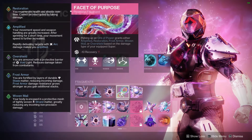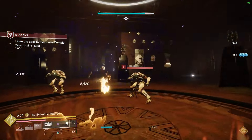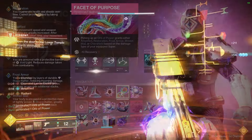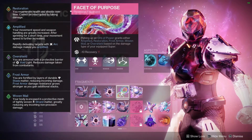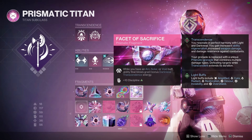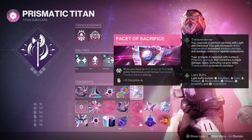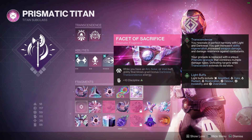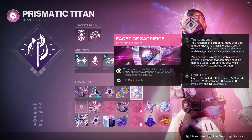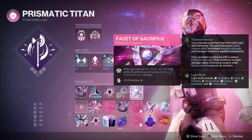Facet of Purpose: whenever we pick up an orb of power, we're going to get that easy void overshield since we have Twilight Arsenal as our super. It's just an easy way to constantly keep up damage reduction in the thick of it. And finally, Facet of Sacrifice — while you have an arc, solar, or void buff, ability final blows grant bonus darkness transcendence energy. So we're able to fill up that other side of the transcendence bar really fast since we're pretty much going to be amplified, radiant, and void overshielded almost all the time.